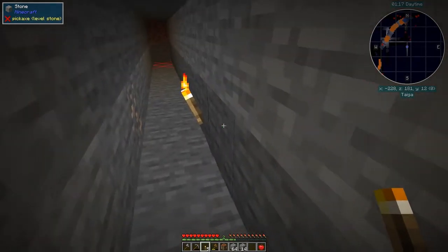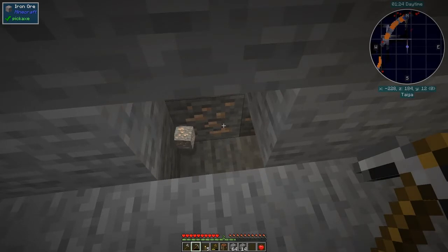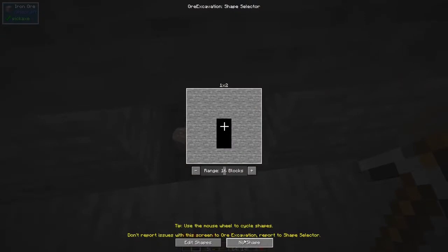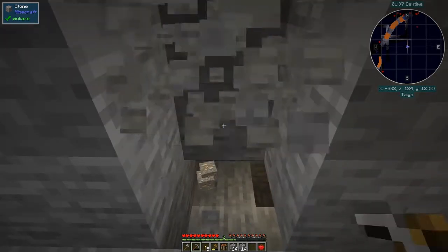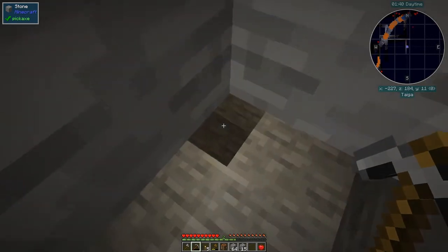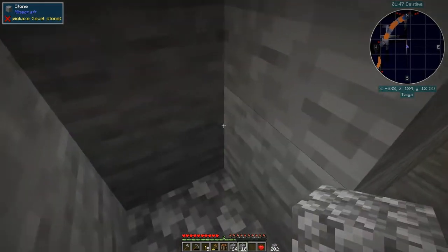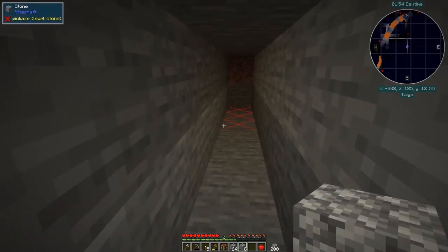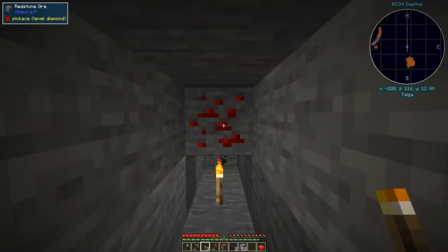Every time we come across iron we'll ore excavate that out. To change the shape, come along here, click no shape, and then you can alt+ore excavate — but you have to be careful, it's very easy to forget. I'll fill in this area, press shift to check for more blocks, then carry on. On the way down I already found 24 more. We've now hit redstone but I need a diamond pickaxe to mine that, so I need to process what we have.